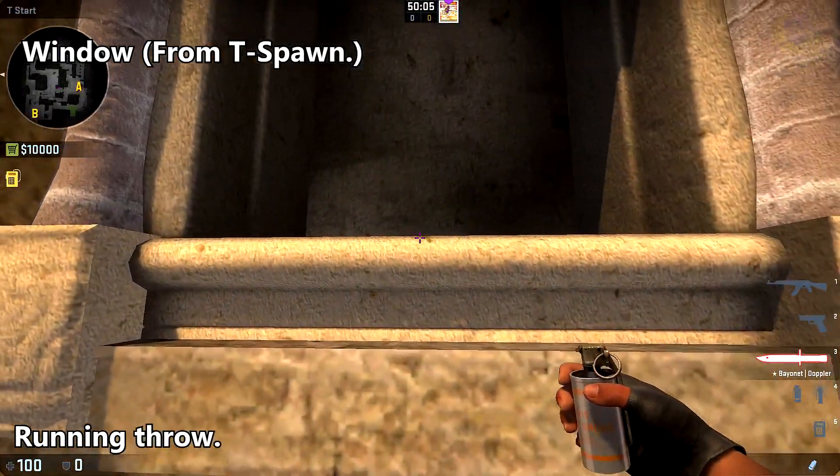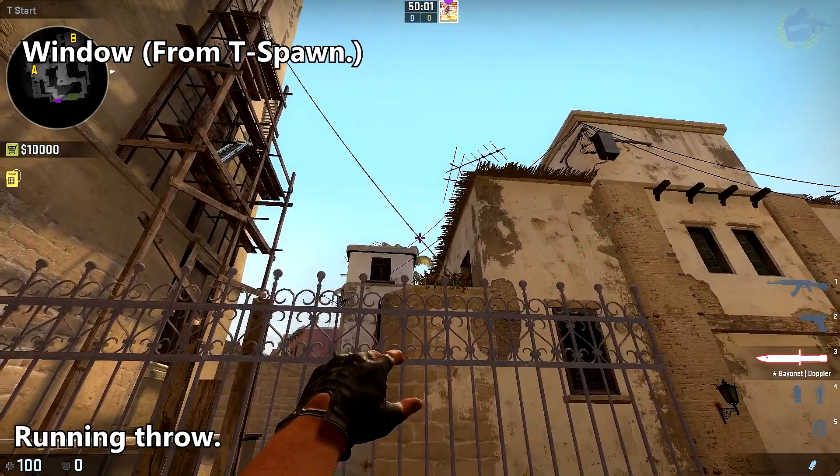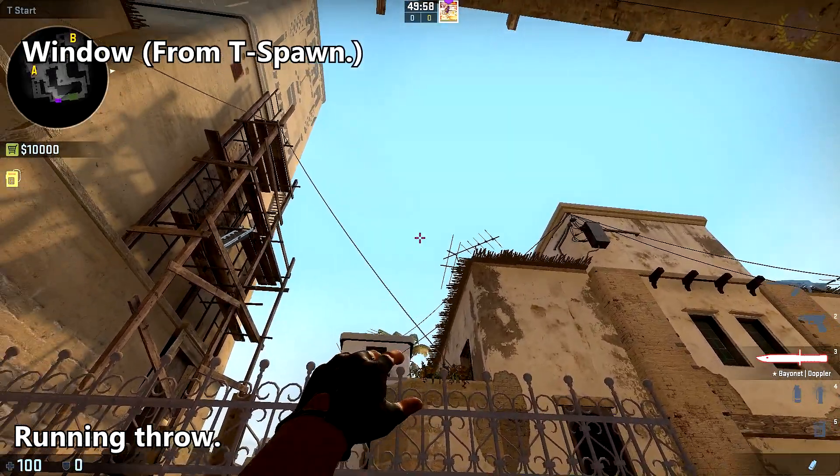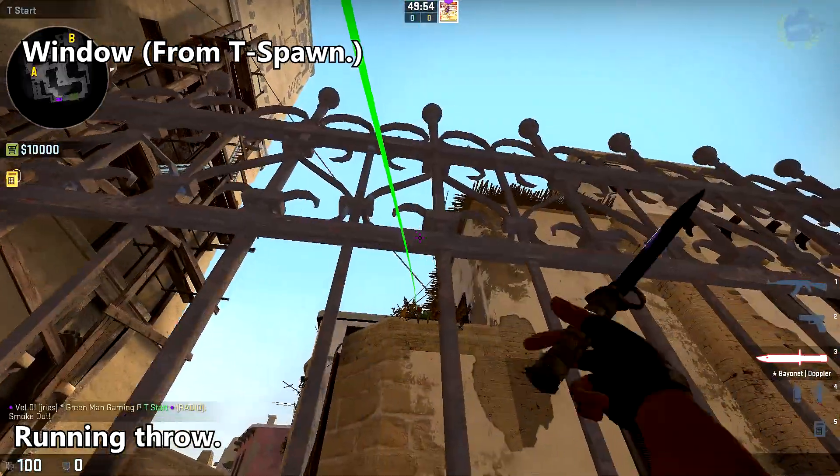To smoke off window from T spawn, line yourself up with the middle of this window frame, bring your crosshair up to this cross and the wires to the height of this antenna, do a run throw, and release your smoke right before you hit the fence.